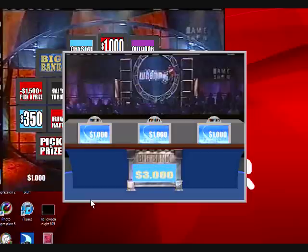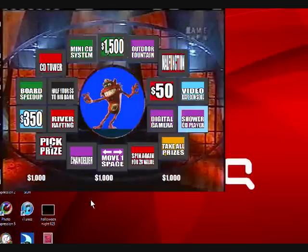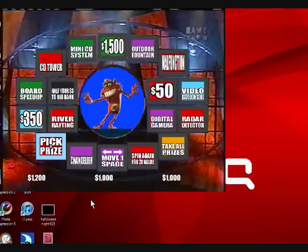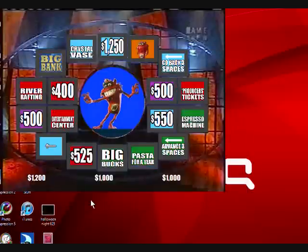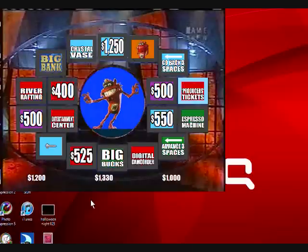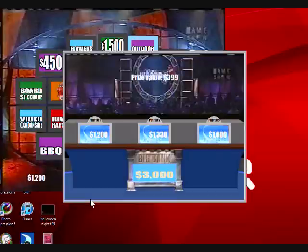Player 1 will go first. Stop at a shower CD player worth $200. Stop at pasta for a year worth $330. Stop at an outdoor fountain worth $399.